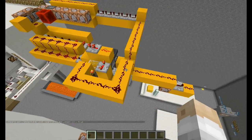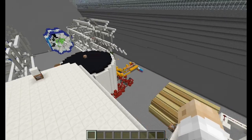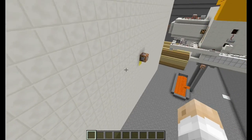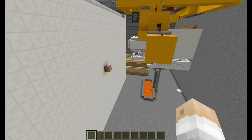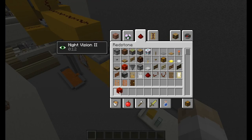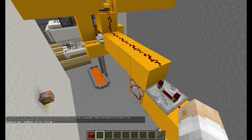Over here is the randomizer — it's exactly the same as the random fact machine over there, apart from this one just has a redstone block placed down here by a set block command, and then it's removed by this command block right here.